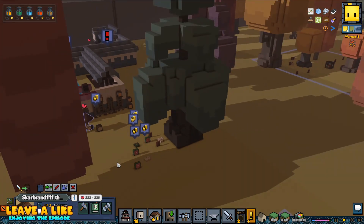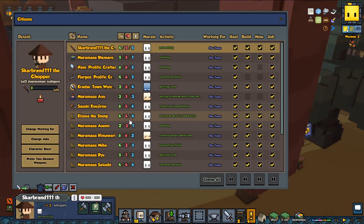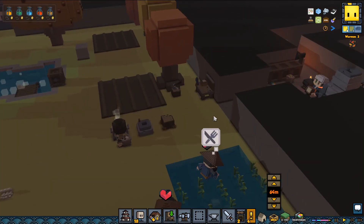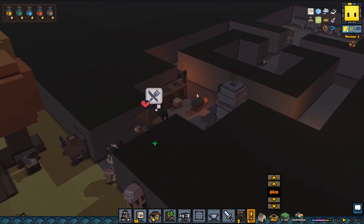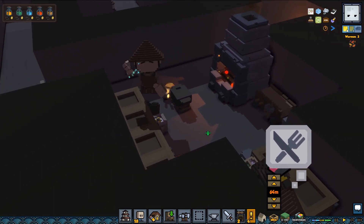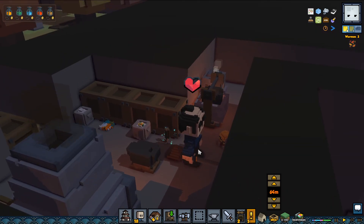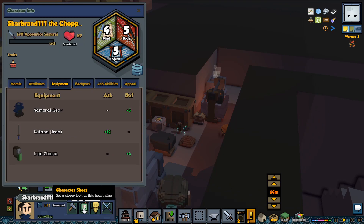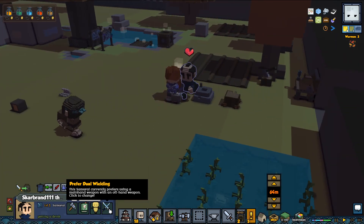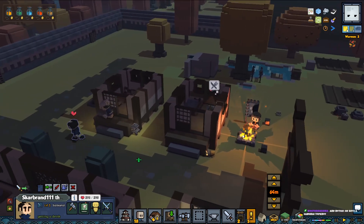You're level 3 now, so that means we should be able to make you our first samurai. Oh yeah, we got the geomancer thing — I forgot about that. Let's check out the samurai first. Hello there Scarbrand Samurai — nice weapon. He prefers dual wielding, so is dual wielding what you want for the offhand? Notice he gets the samurai topknot.